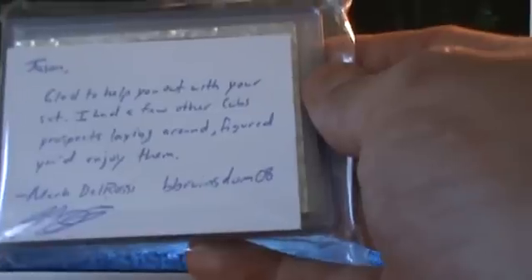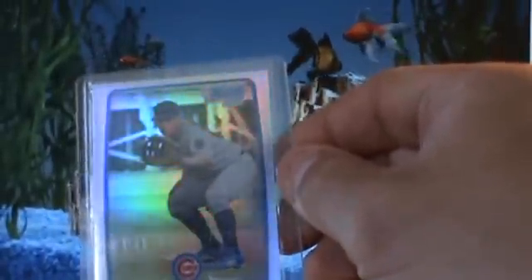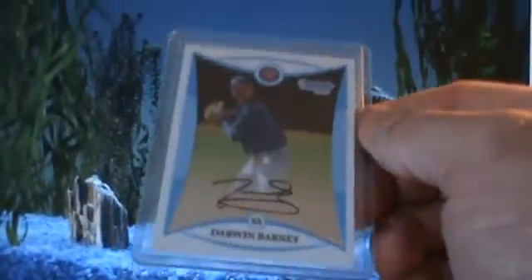He writes: 'Glad to help you out with your set — I had a few other Cubs prospects lying around, figured you'd enjoy them. Mark Del Rossi, BruinsDom08.' So I'm trying to hurry through these, but here's a Hayden Simpson die-cut out of 200. Got a Richard Jones refractor numbered 242 out of 500, got a Paul Hoylman refractor 105 out of 500, and got a Darwin Barney rookie card — that's sick, that's my first of that card right there.